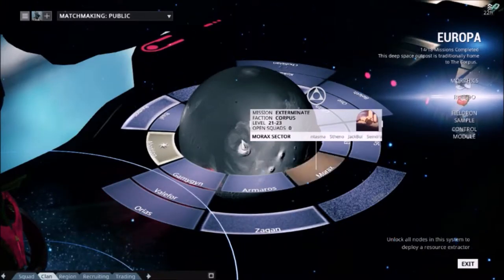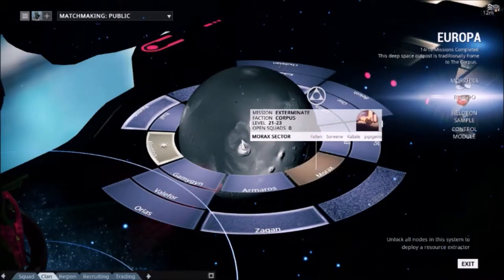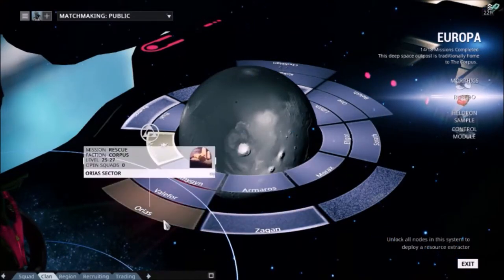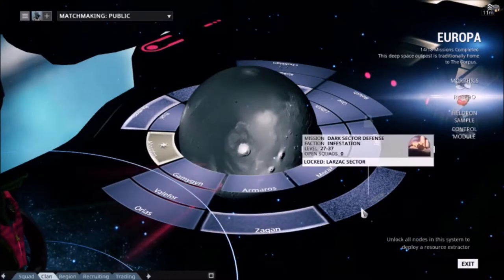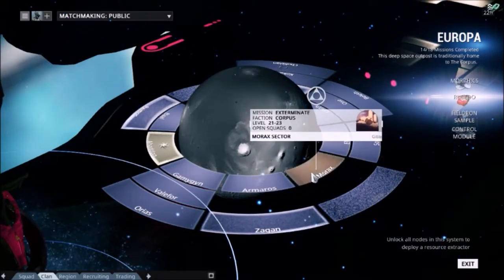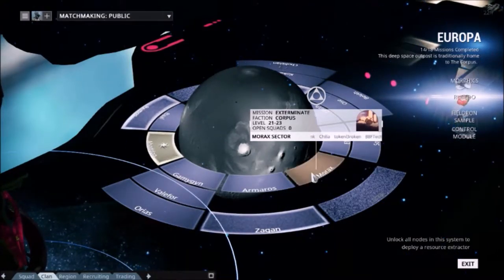And what you're going to be doing just on a regular basis. Each mission node is a unique mission and tile set. As we can see here, I have a mission that I have already completed, one that I have yet to complete, and one that I have yet to unlock. The pop-up that comes up above each mission node gives you all the information you're going to need before actually loading in and completing it.